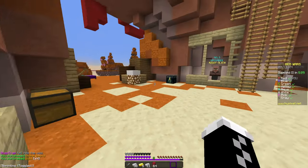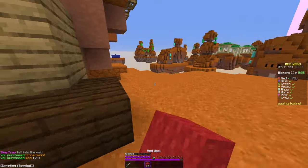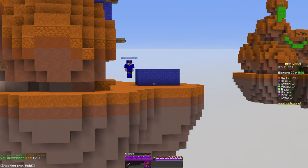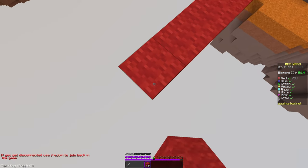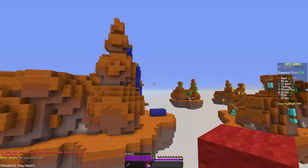So the first thing we're gonna do is buy some blocks and a sword and we're gonna rush. Usually on most maps it's your side base for your side rush. We're gonna bridge over here and see if he's bridging as well. He's not.